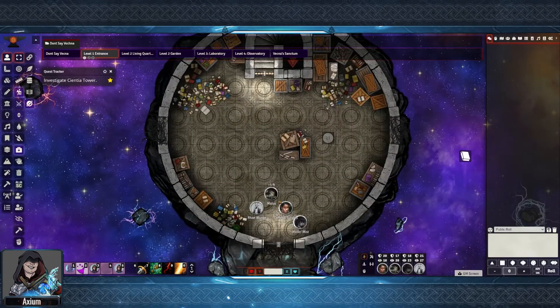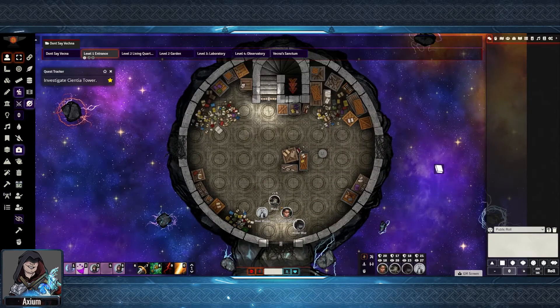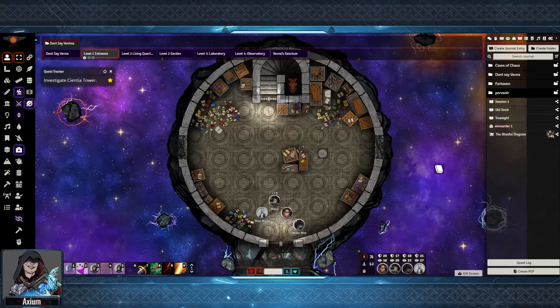So this is inside one of my worlds, with the one shot Don't Say Vecna, and on this floor there is to be an encounter with a Bone Devil. I'm going to show you how to set this up using the encounter sheet from Monk's Enhanced Journal. Over here in the General Entries tab, I have what I've set up as Encounter 1.